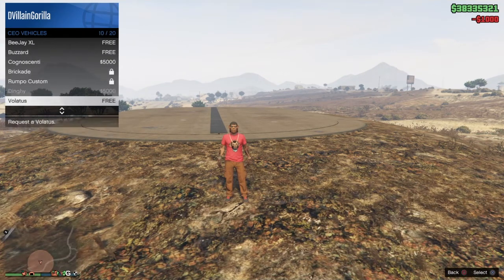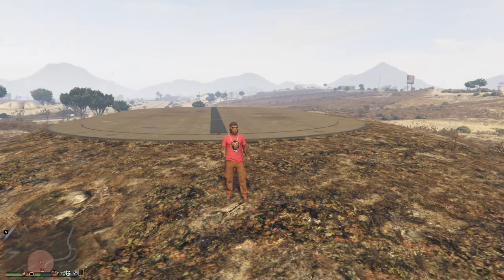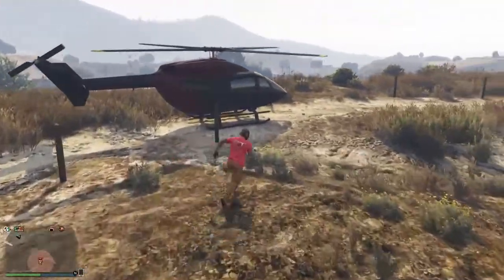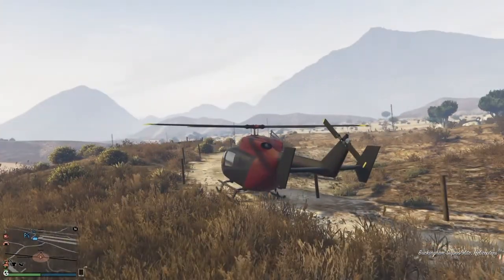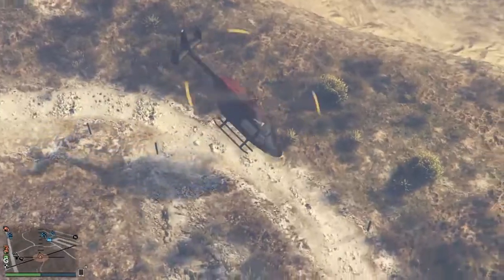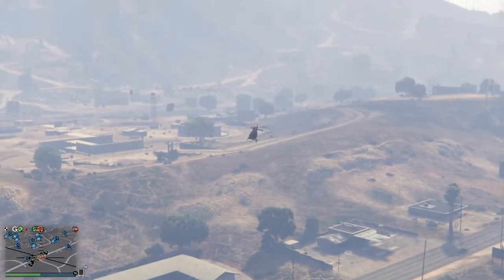If you hit it correctly, you'll see a little cutscene and everything will glitch out. It will tell you that your facility has switched and you're spawning outside at a random facility in a random place. If that happens, you know you hit it right. At this point, make your way back to your bunker — I registered as a CEO and called a buzzard chopper to get there quickly.